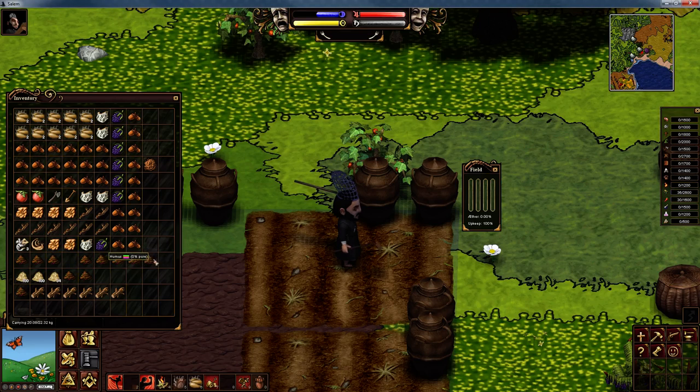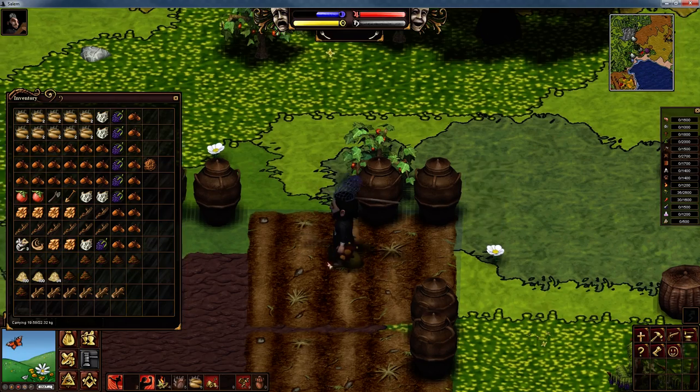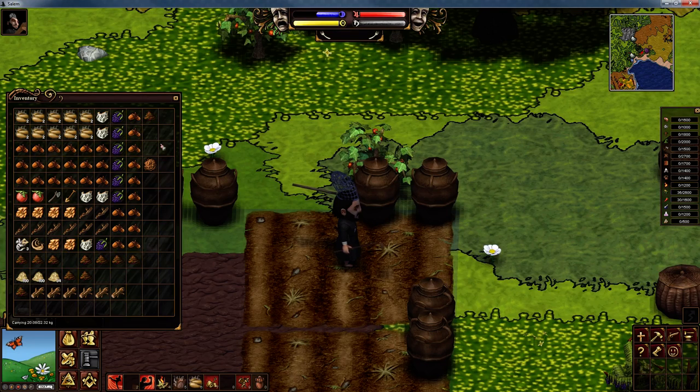To prepare this field for planting, left click the humus to get it on your cursor, then hold the left shift key and right click on the field. That's one, two, three, four, five — notice no more will now go on there. The field is now prepared and ready for us to plant some cotton. You will have to buy your first cotton seeds from Providence — you can buy them from the farmer NPC, but it's always cheaper to buy them from fellow players.